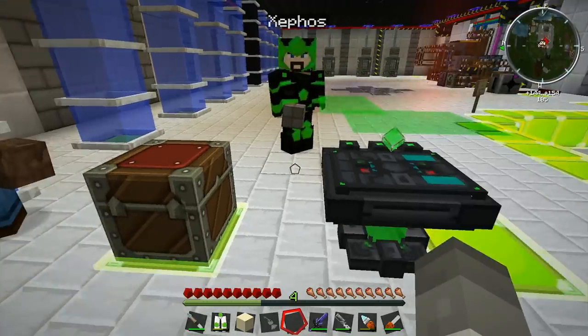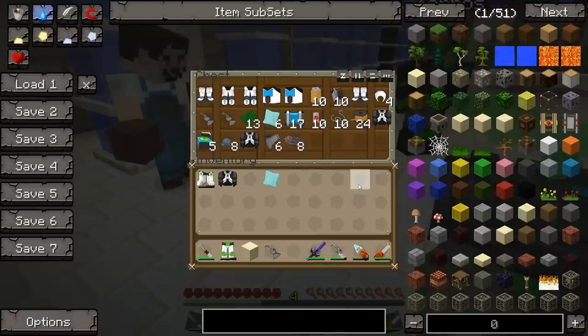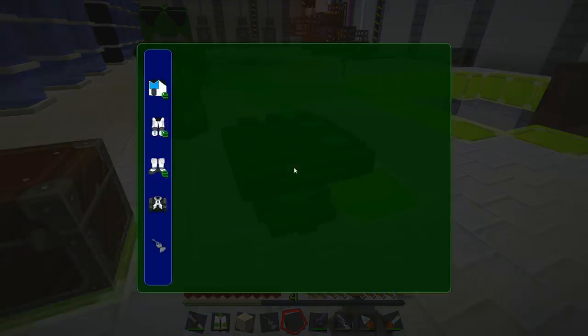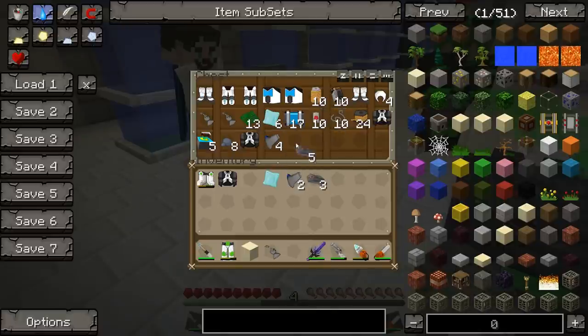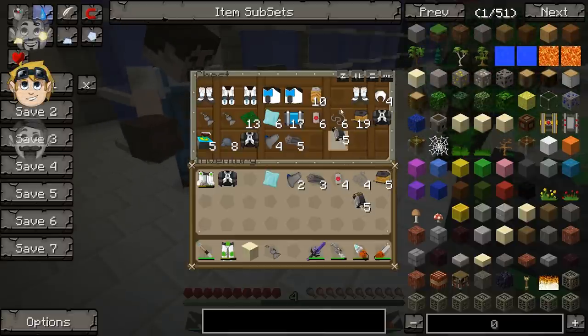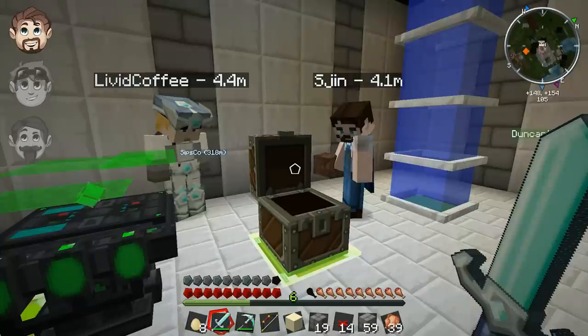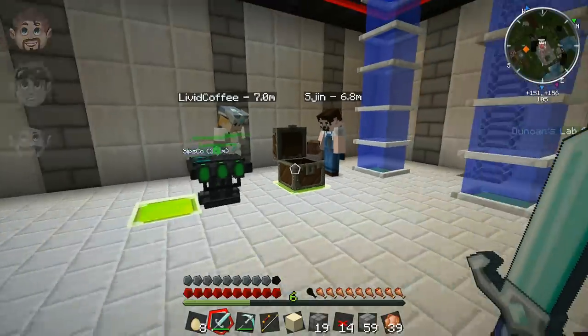I've still got my classic power armour — my nanosuit. It's got how much EU you're charged. My inventory's a mess. Alright, you work on getting flying suits. I don't know what I need to put in this thing. Meanwhile, I'll pop into creative mode to show people what mods we've got installed on this pack so they can have an idea of what we've got.